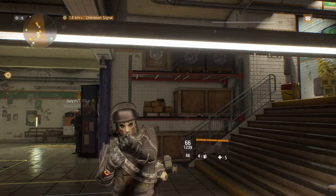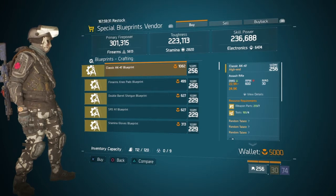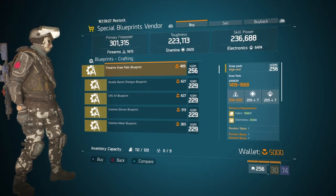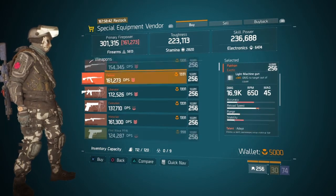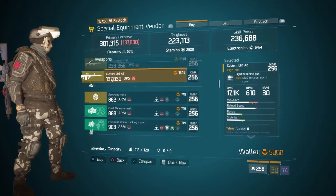Let's get into the video. Starting off at the special blueprint vendor, they're selling a classic AK-47 and a Fly Arm and Pad blueprint. Moving on to the special equipment vendors, we have the usual exotics.